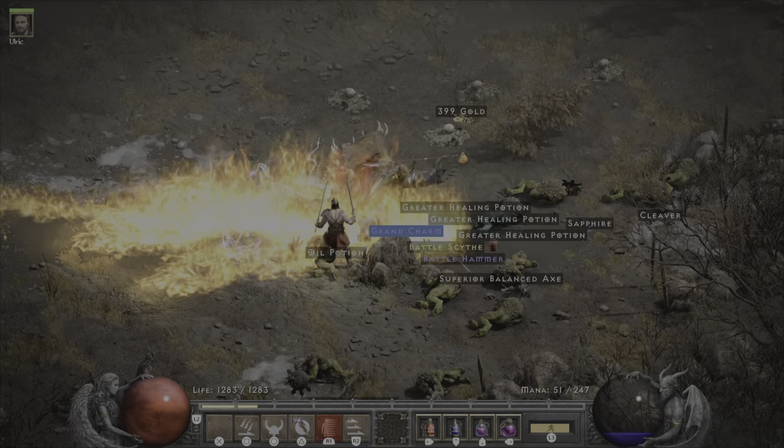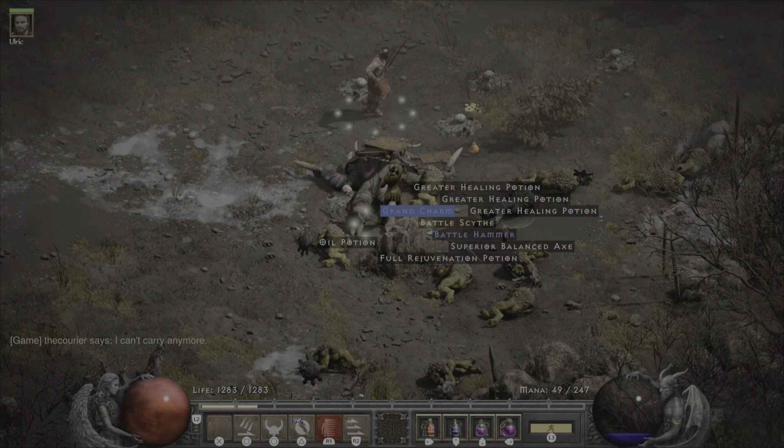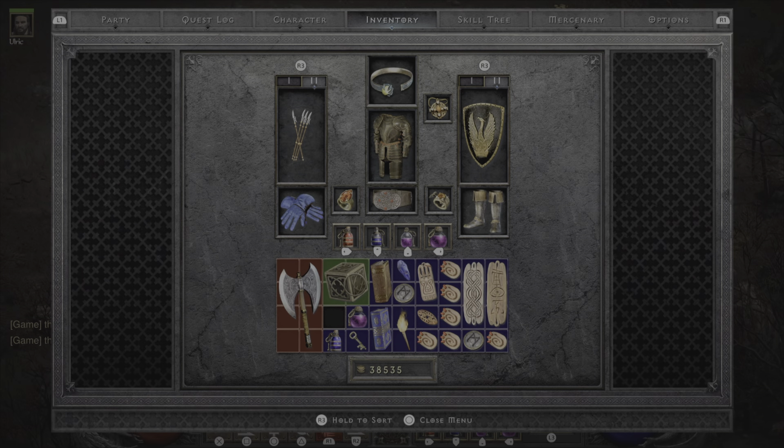Eldritch with some fanaticism. Alright, they're all dead. Oh, I really want that grand charm — can't pick it up though. So I'm going to hit my hotkey button for loot to cube. Now you can see it's gone directly into my cube.